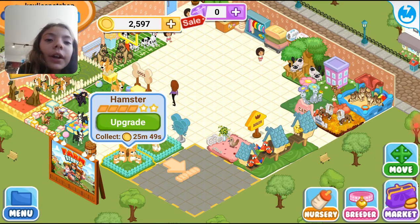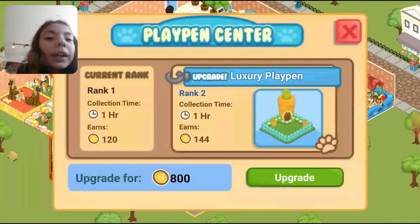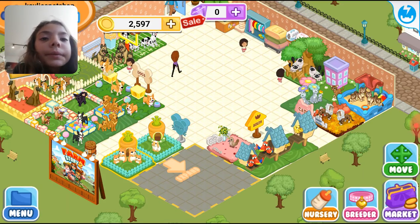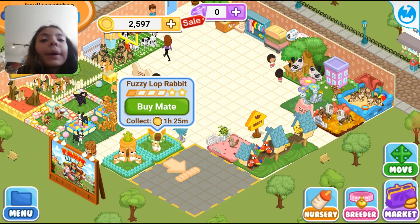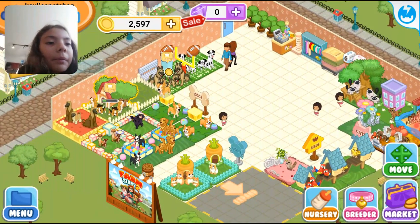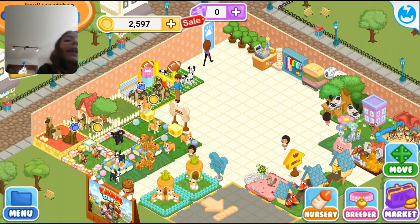Now let's move on to my rodents. Here I have hamsters — I can upgrade the pen because I completed the family. It only costs 800, nice. Then I have a fuzzy lop rabbit; I haven't bought it a mate yet. Okay, now let's move on to my dogs — I have so many of them.